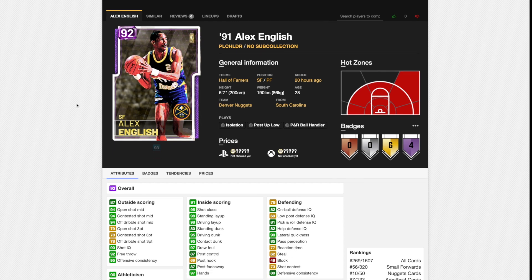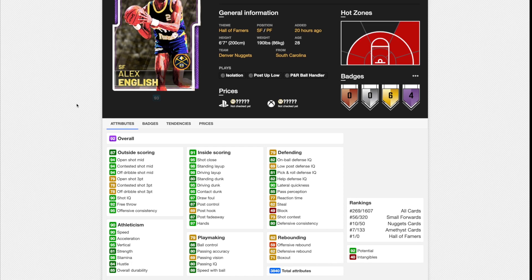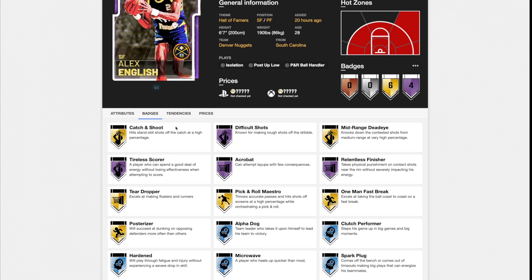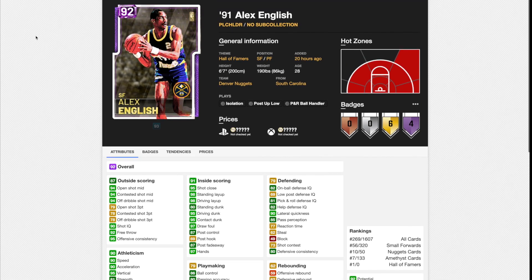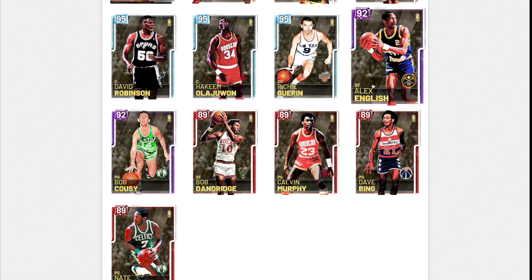This is a card I'm really looking forward to — 6'7" Alex English. Great shot mid, shot three of 79 is decent. He has Carmelo Anthony's release, which is good. He's 90 speed, 90 acceleration, 88 speed with ball, 95 driving dunk, 87 post fadeaway, good lateral quickness, decent on-ball defensive IQ. He's got Difficult Shots, Tireless Scorer, Acrobat, and Relentless Finisher at Hall of Fame. He is going to be a really nice card — with 40 intangibles, he's without doubt a hidden diamond. For about 6 or 7K max MT, possibly around 2.5K MT, he could be one of the best value cards and one of the best budget beasts in this collection.